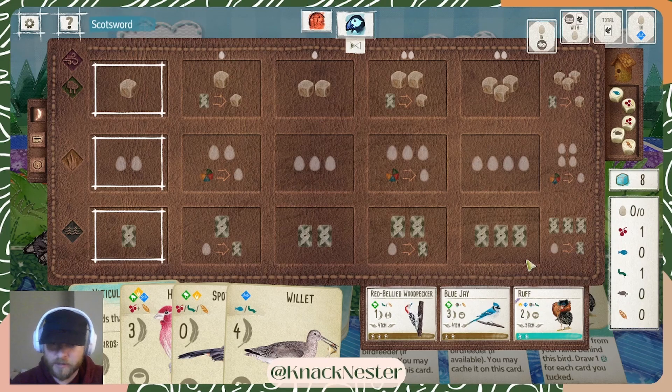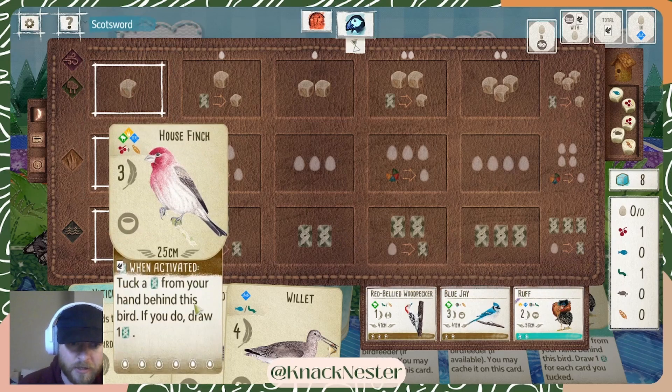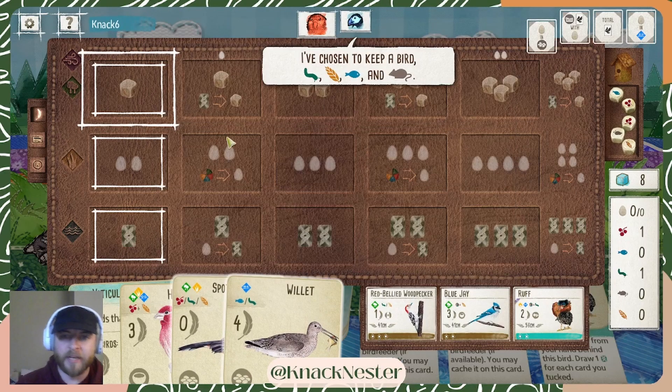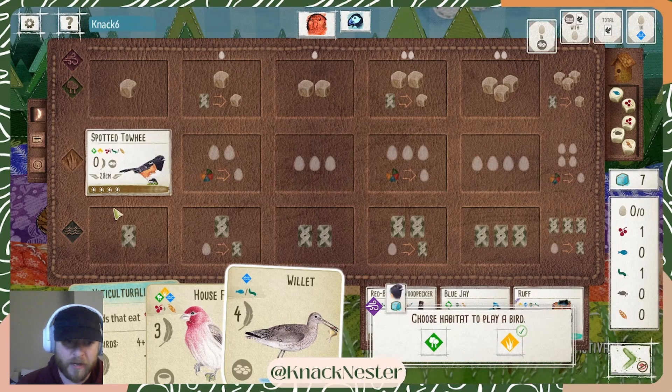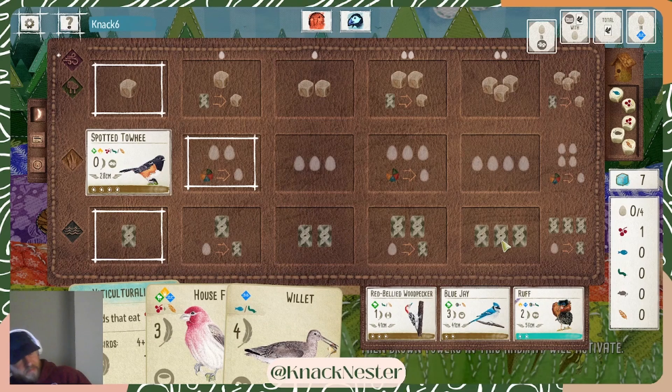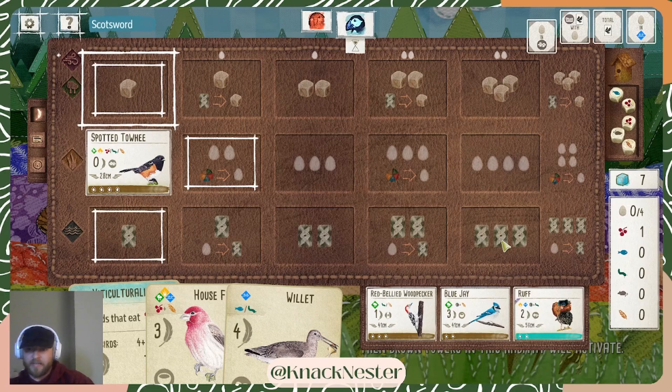Blue Jay is an interesting option. Red-Bellied Woodpecker is an interesting option too — it can just go down with this Spotted Tui. However, I really would like something that costs one wheat that can go in my grasslands. I might just put the House Finch in the grasslands. Because it's just so versatile, it can go anywhere. I think I'm going to let him decide which of these birds he wants and go from there. I think this can go down for the wheat, because we want to see if we just want to play this House Finch right away or not. House Finch is just so good.